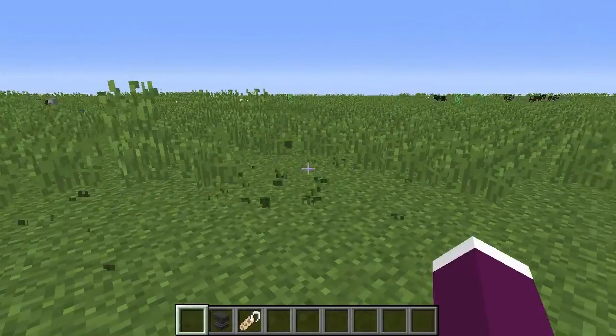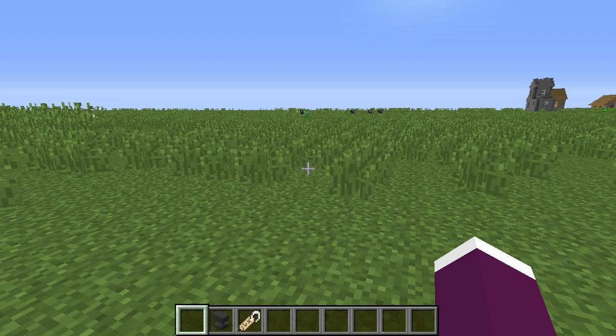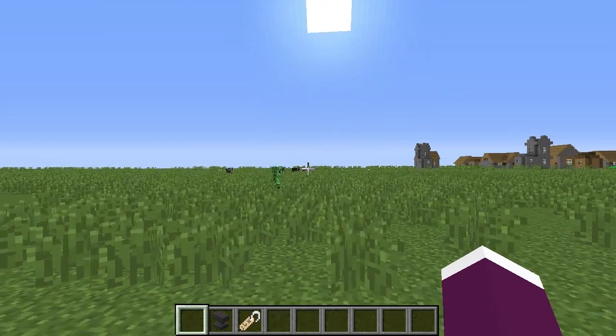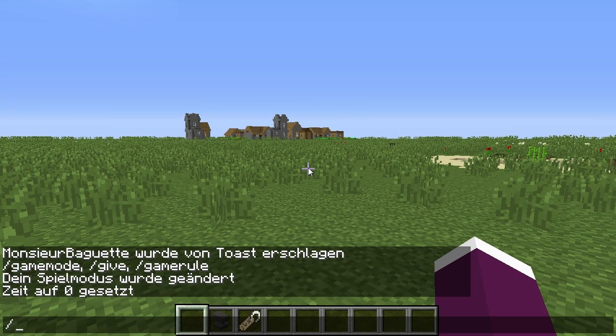Und zwar: was ihr gerade gesehen habt, war so gut wie ein ganz normales, friedliches Kaninchen — doch es besaß die Funktion und Blutrünstigkeit eines Killerkaninchens, selbst wenn es nicht diese Textur hatte. Ich kann euch versichern, dass ich hier kein Resource Pack oder ähnliches benutzt habe. Nein, das ist ganz normal, das Default. Es ist ein ganz simpler Trick, den ich hier benutzt habe.